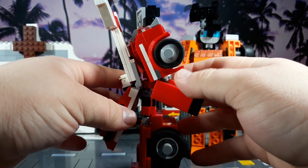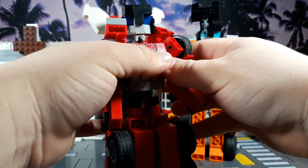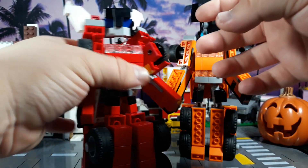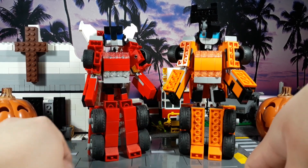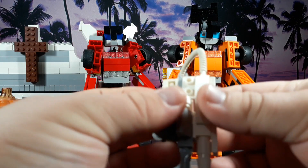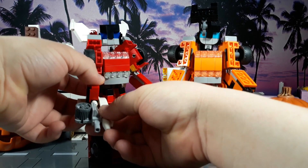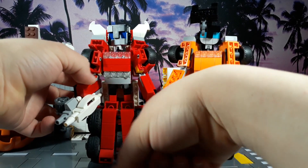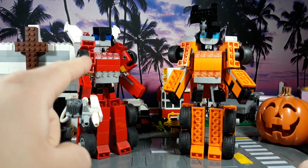Those came off and they weren't supposed to. He actually has waist articulation because he's built a little differently. I build these mostly out of convenience — I don't really have a specific template that I use. Let's give him his cannon of doom. There's his water cannon and flamethrower combo. His eyes are a little darker, but I'm just working with what I've got.